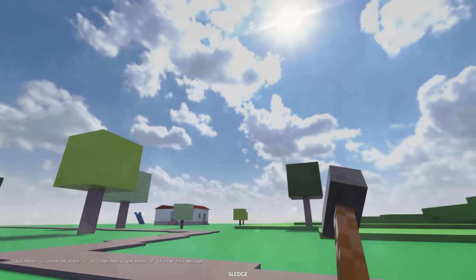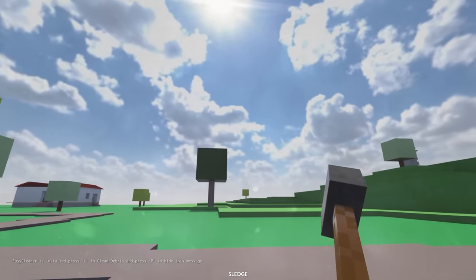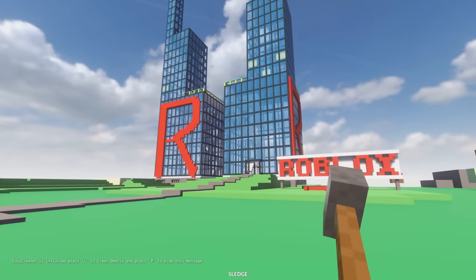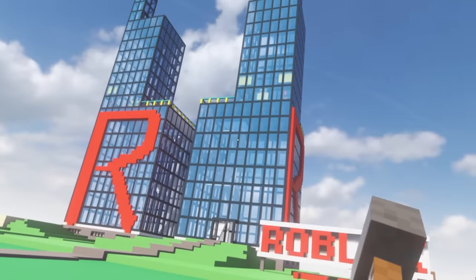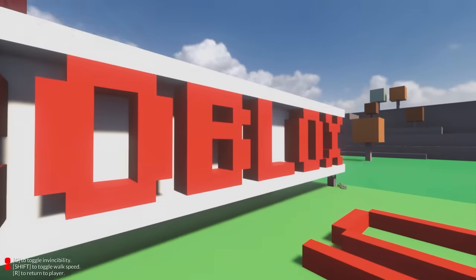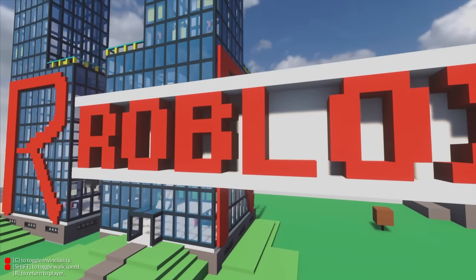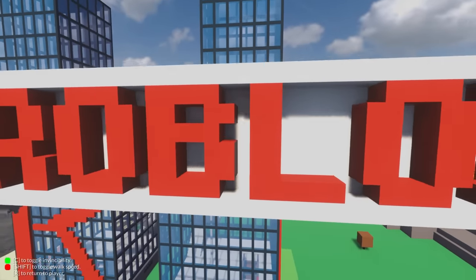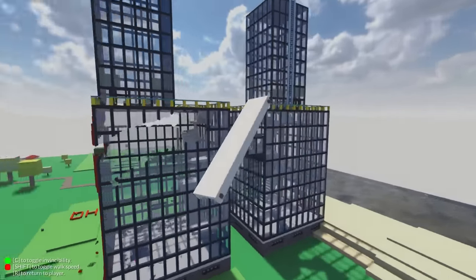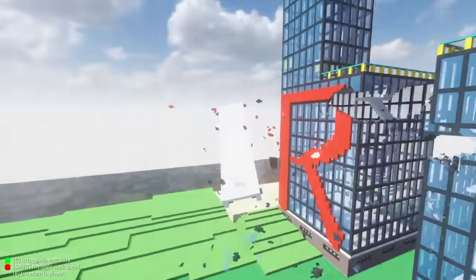Before I move on to the Boeing 737 map, I thought I would quickly check out the Roblox world headquarters map. Here we are and we are going to destroy it. I'm going to possess the sign here and make it invincible, and now fly right into this building. I'm guessing we can bring it down — let's try it, shall we? Using only the sign.